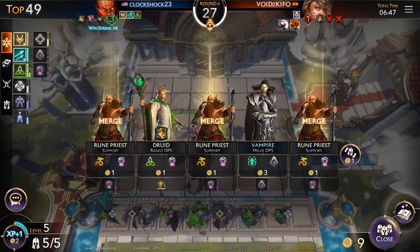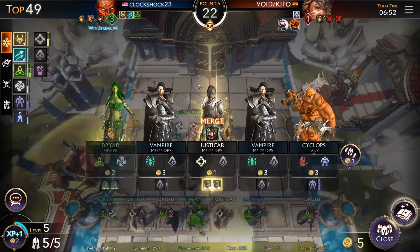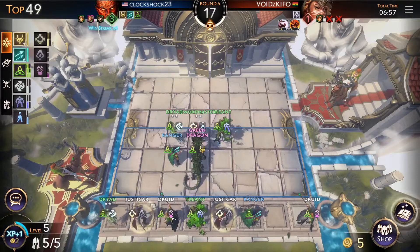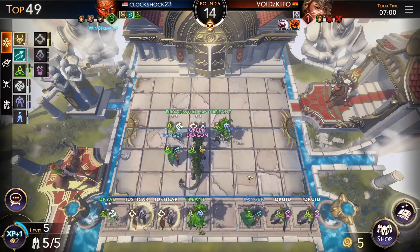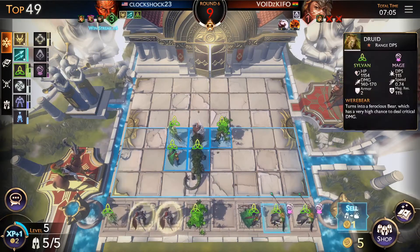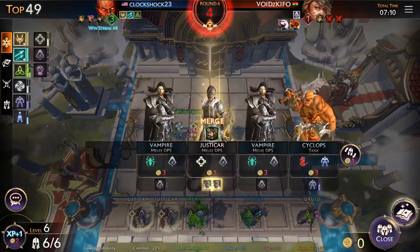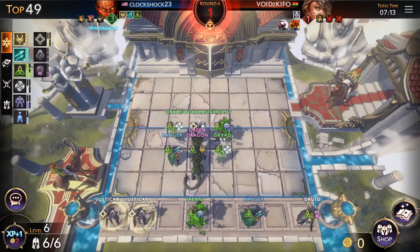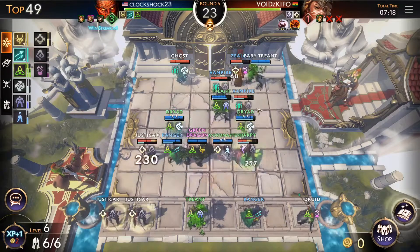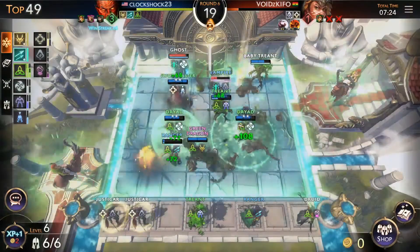We would have had the two-star Vampire if we'd just bought that, but I think we ignore the Rune Priest for now and don't waste our gold. Looking at these other guys — a two-four setup. I could sell someone and throw in another unit. I'm gonna sell the druid and put in another druid. He's got a lot of assassins, so we'll see how this works out. Obviously my team's looking really strong right now.